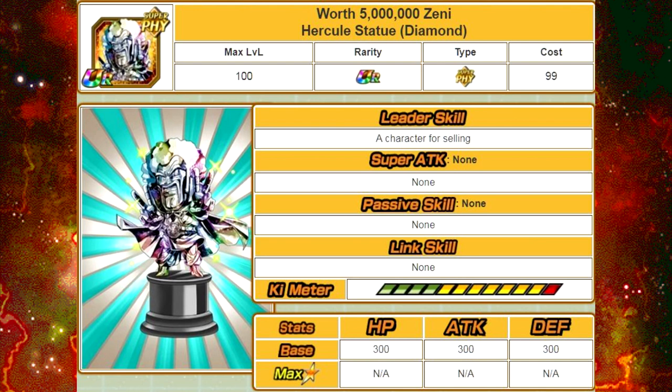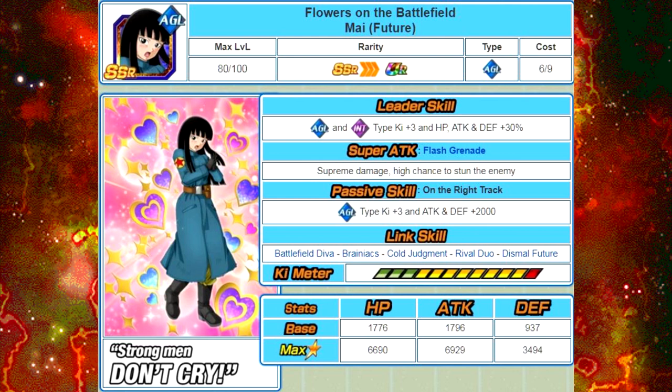The first card we're going to talk about is Flowers on the Battlefield, My Future. Her leader skill is Agility and Intelligence type Ki plus 3, and HP, Attack and Defense plus 30%. Her super attack is Flash Grenade, causing supreme damage to the enemy and a high chance to stun the enemy. Her passive skill, On the Right Track, is Agility type Ki plus 3, Attack and Defense plus 2,000. Her link skills are Battlefield Diva, Brainiacs, Cold Judgment, Rival Duo, and Dismal Future. Her max stats are HP of 6,690, Attack of 6,929, and Defense of 3,494. She has a 130% 12 Ki multiplier.